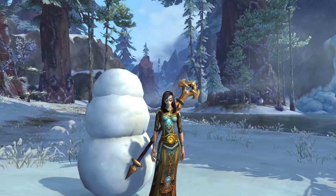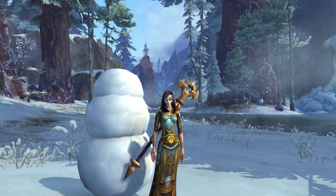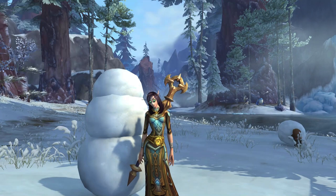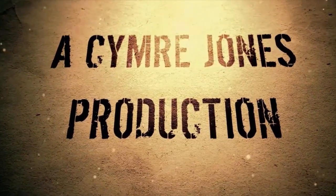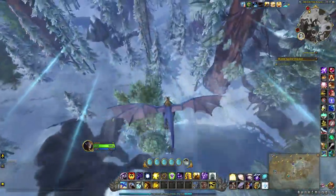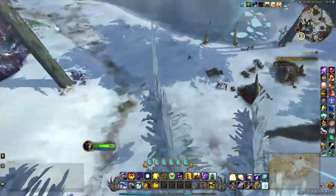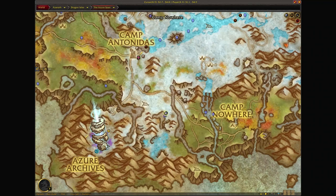Hey guys, this will be a short video on a fun little achievement in the Azur Span. There's an achievement where you can build a little snowman in the Azur Span, and all you have to do is come to this location here, which is right here on the map.